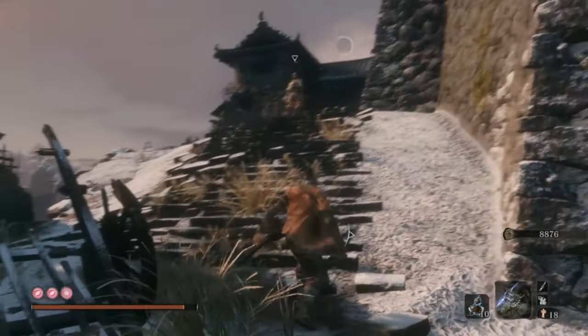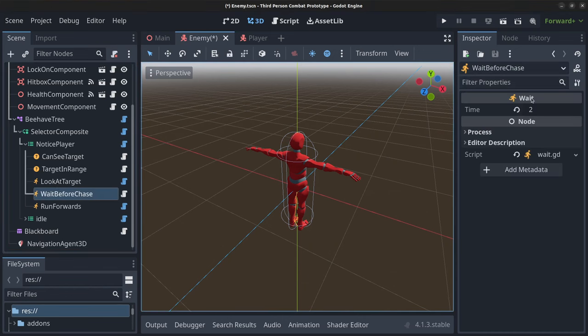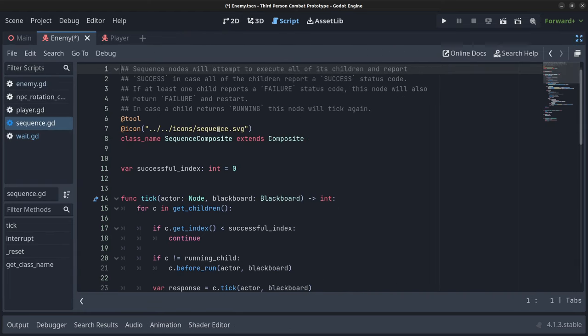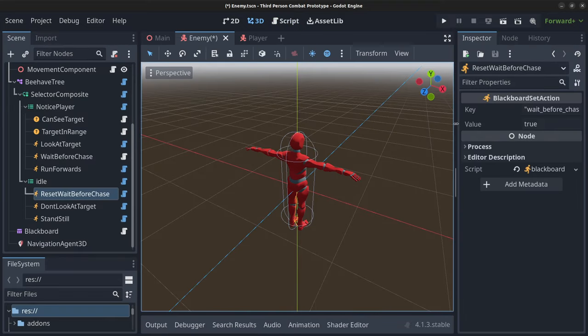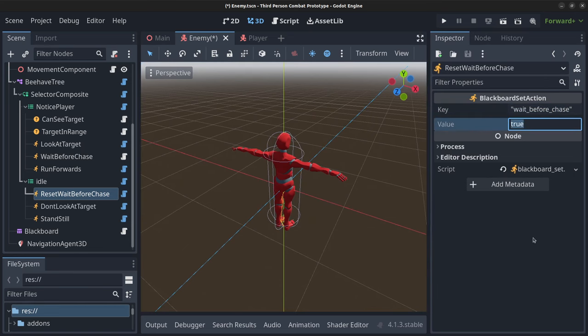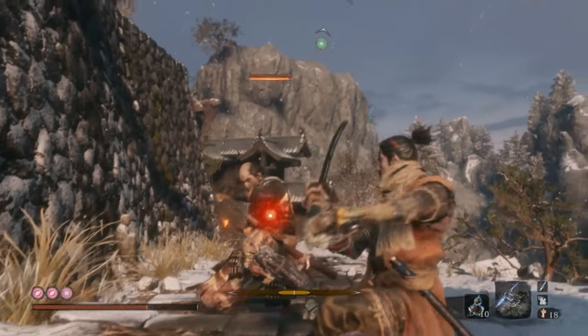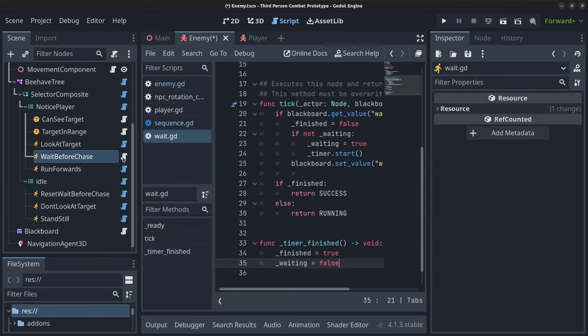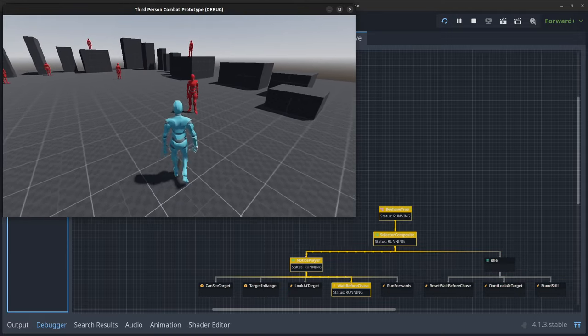The enemy shouldn't just go towards you straight away — it should consider you for a moment, almost like it's thinking, and then move. To do that I had to create a custom wait node, which really tested my understanding of behaviour trees. I managed to create it by setting a variable that tracks whether to wait before chasing, set to true when the enemy is idle. The wait node checks this variable, starts a timer, sets the variable back to false to avoid resetting the timer during the wait, and after the timer finishes the enemy moves forward.